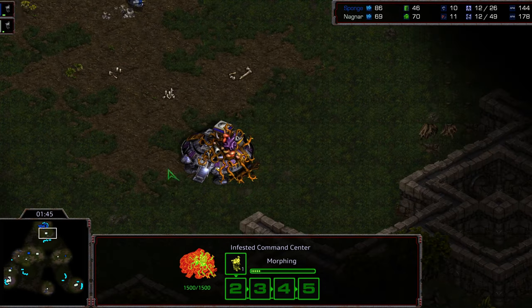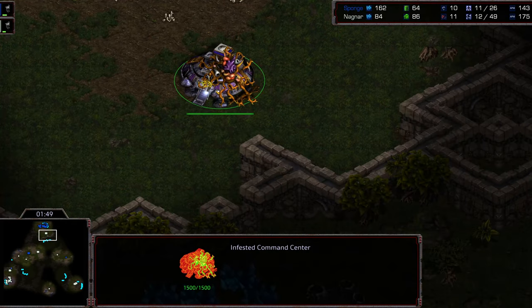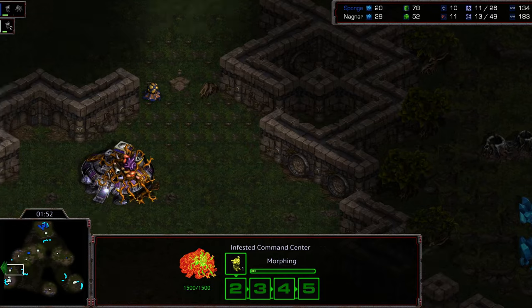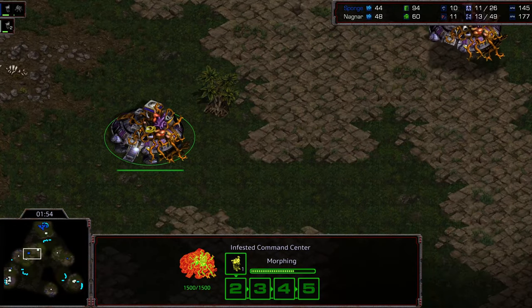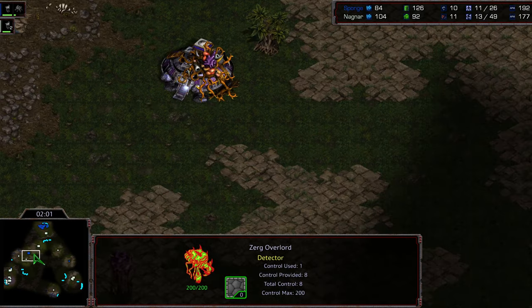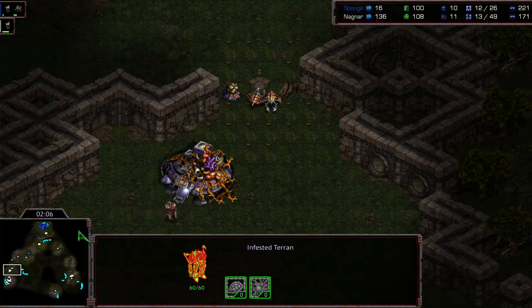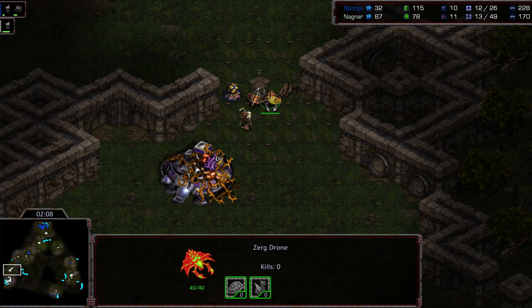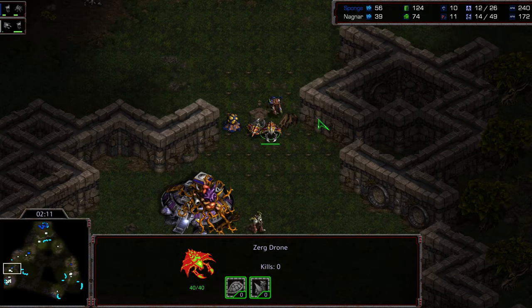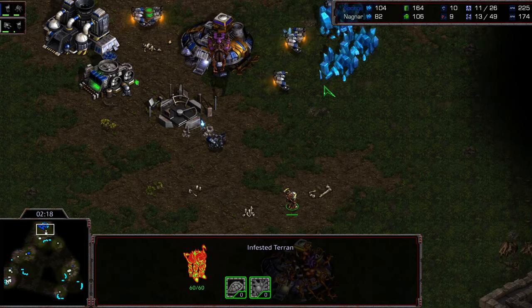This initial Infested Terran being built out of location surprises me quite a bit, because there's a second Infested Terran being built here as well. I'm wondering the logic behind this — maybe it's to defend against Sponge's dropped Infested Terran at a nearby location. Sponge right now has very little scouting information, but it looks like he is going to guess correctly. Two drones are blockading, with Nagnar moving up with the Defense Infested Terran.